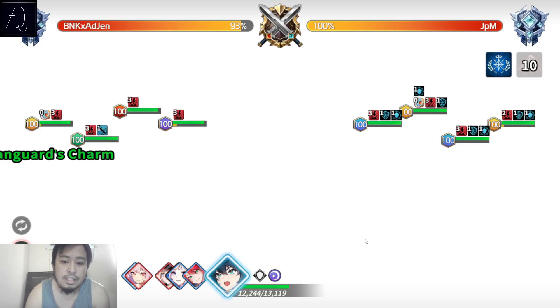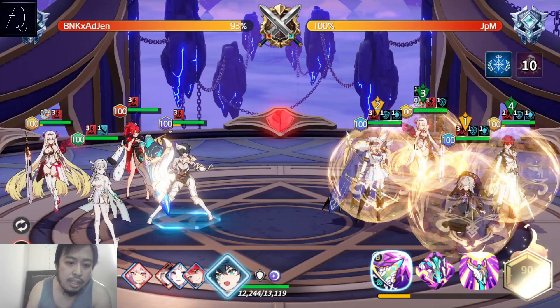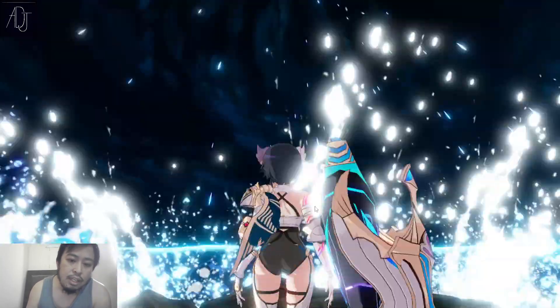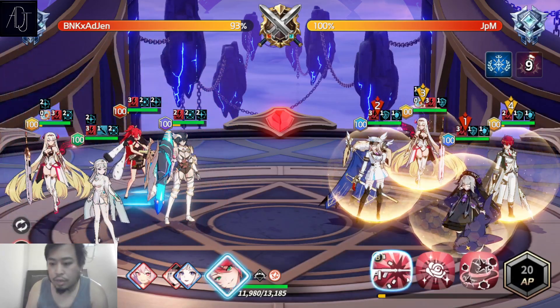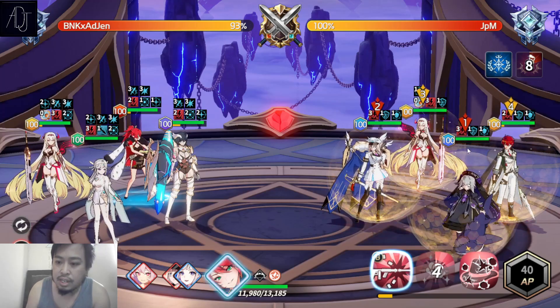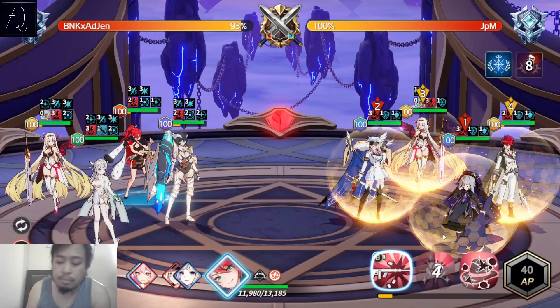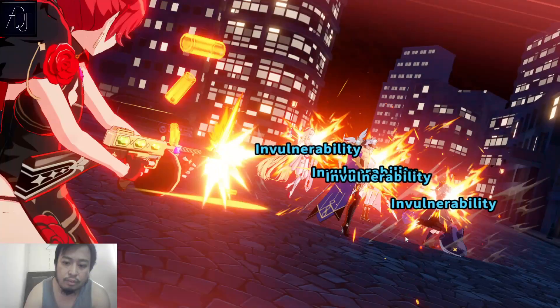Leo already has the invulnerability buff. The Kyraunos debuff is also applied. I'm going to be using Sterope's attack and accuracy buff. The animation is very fluid, very nice. Let's see if we can reduce the duration of the buffs — the enemy has a Resilience buff and also an Invulnerability buff. I'll proc Revenge first.